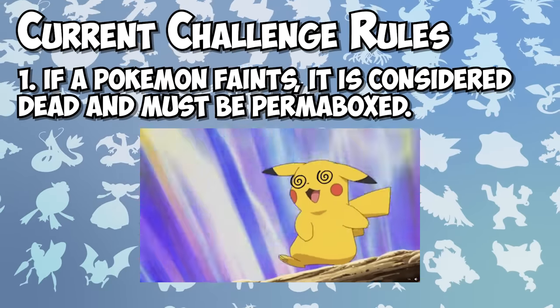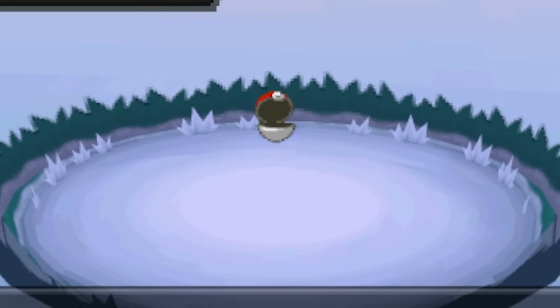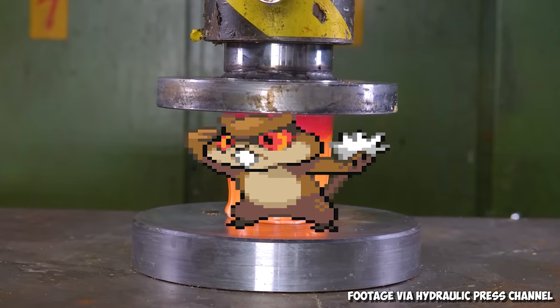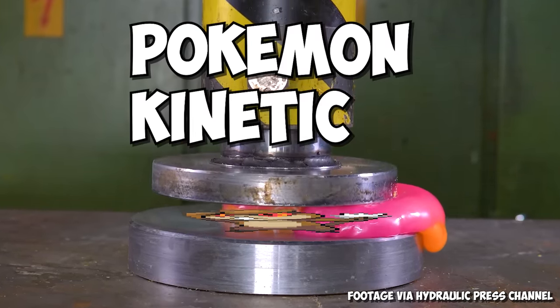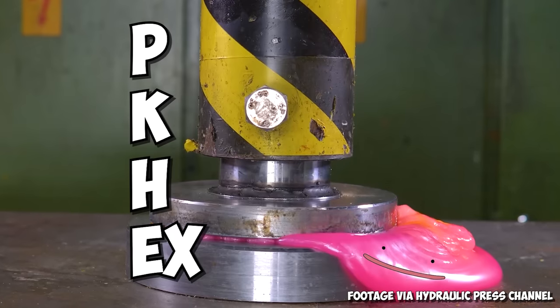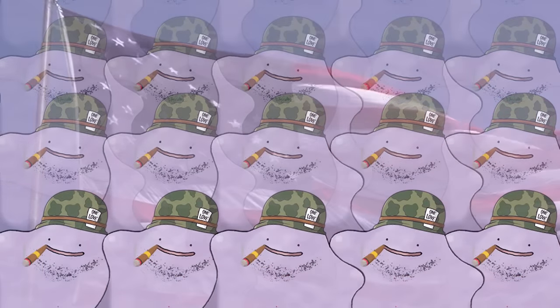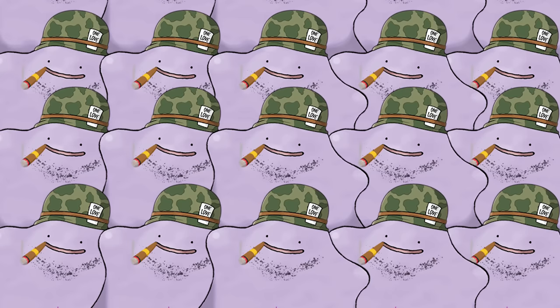In a Nuzlocke, if a Pokemon faints in battle, it's dead forever. For this challenge, every time I catch a Pokemon on a new route, my Uncle Jimtendo will turn it into a sentient blob of pinkish-purple paste through the process known as Pokemon Kinetic Heat Exchange, or PK Hex for short. With Jimmy's help, I'll have an arsenal of Dittos each ready to lay down their life for the noble cause of becoming champions of the Unova League.